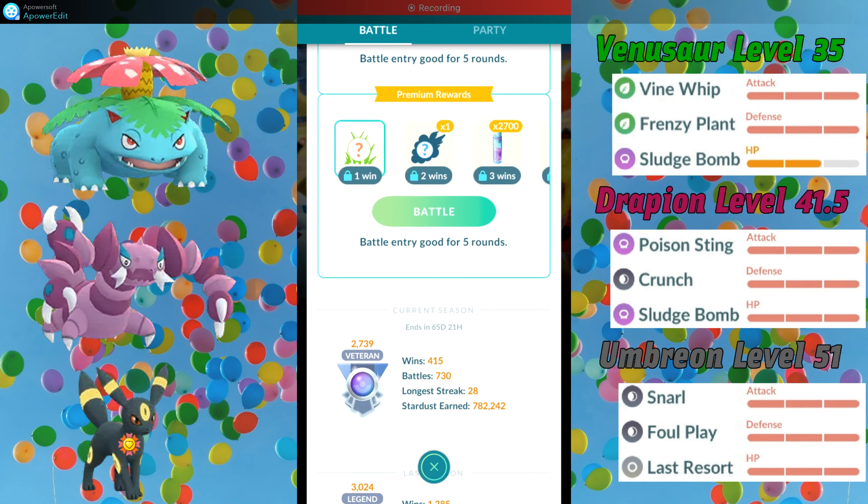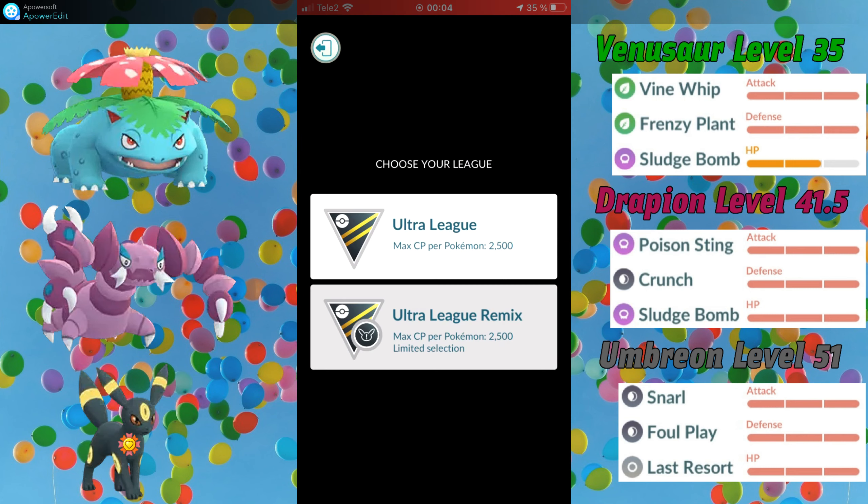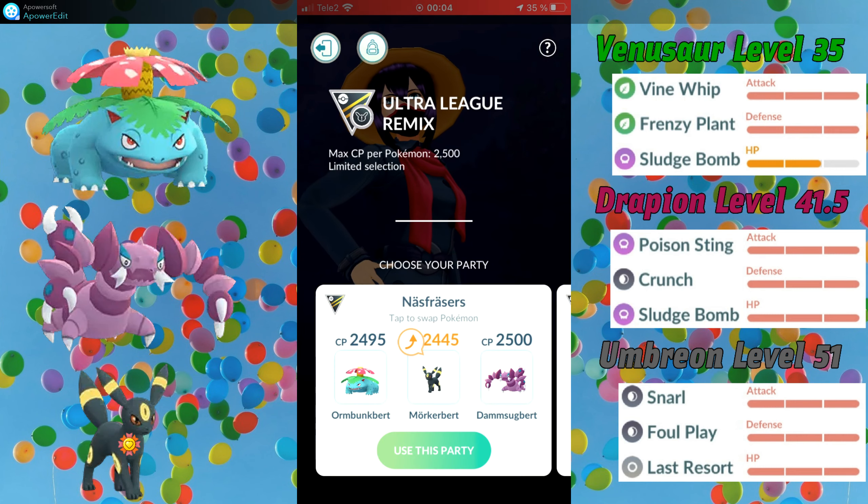Hello everyone! Today I will showcase a really strong team for Ultra League Remix, which consists of Venusaur in the lead, Drapion as a safe switch, and Umbreon as a closer.